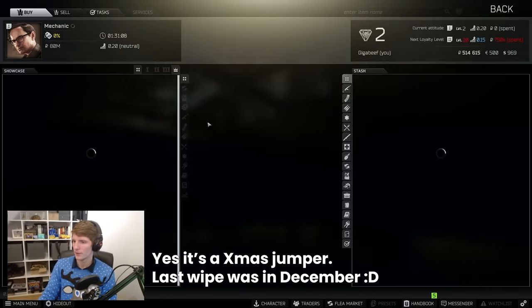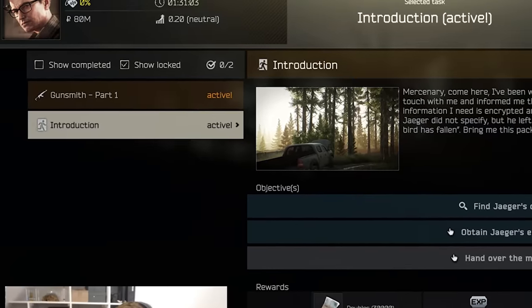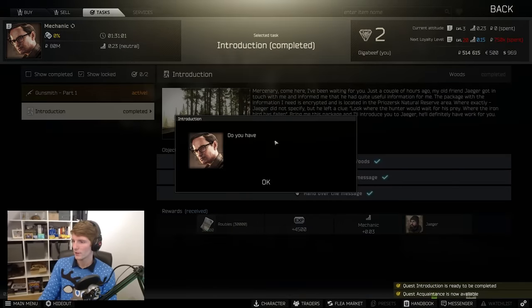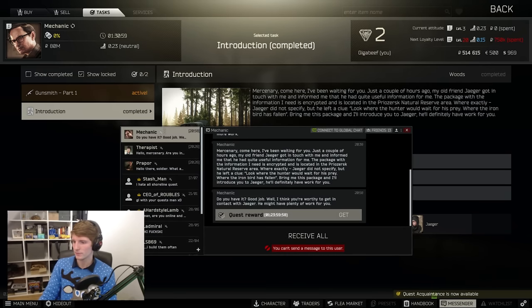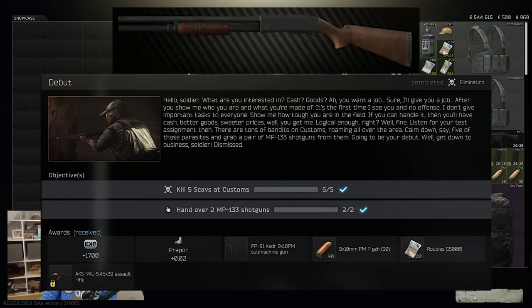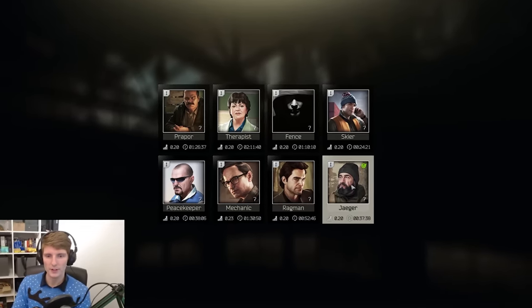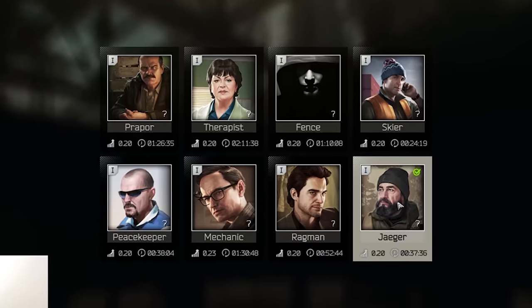This is important because from here you can visit Mechanic, pick up the Introduction task, and head to Woods to pick up Jäger's letter and access him as a trader. The especially nice thing about this is that if you don't find the shotguns for Prapor's debut whilst doing the quest, you can buy them from Jäger straight away, without any delay after your 5 scav kills.